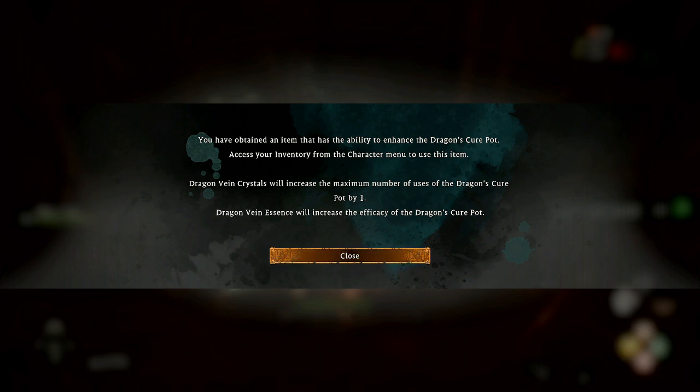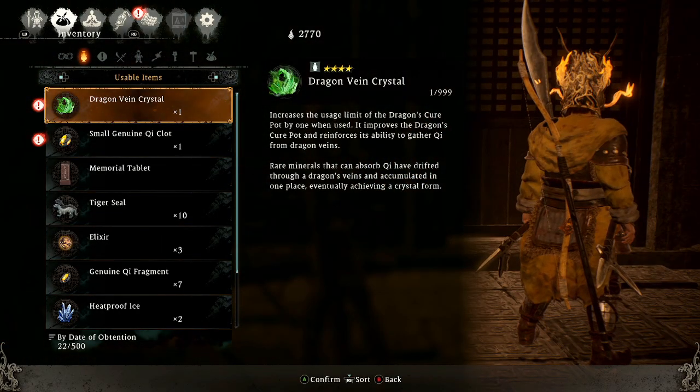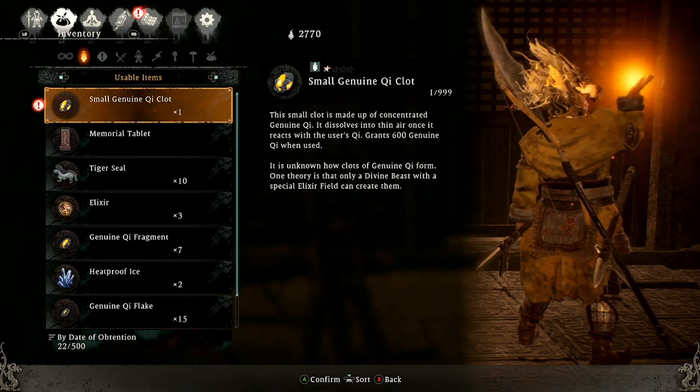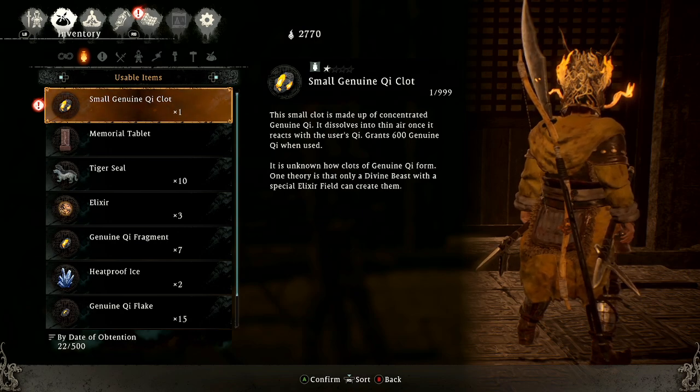You have obtained an item that has the ability to enhance the Dragon's Cure Pot. Access your inventory from the character menu to use this item. Dragon Vein Crystals will increase the maximum number of uses of the Dragon's Cure Pot by one. Dragon Vein Essence will increase the efficiency of the Dragon's Cure Pot. Nice — let's use it. The maximum number of uses of the Dragon's Cure Pot has increased!